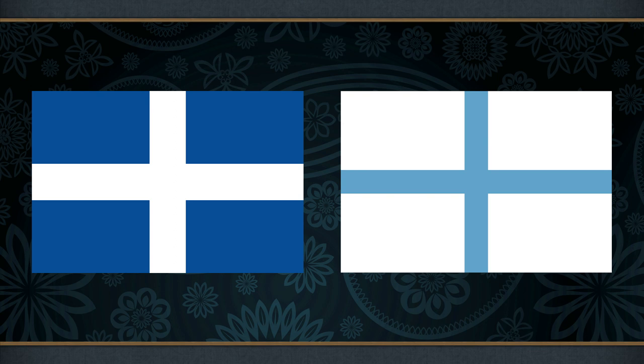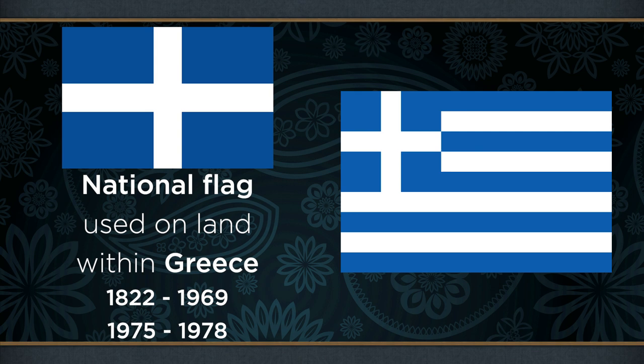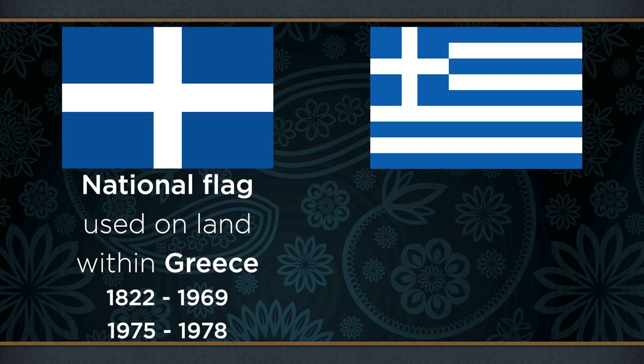Another peculiarity of this flag is that it had two distinct versions. The first was the land flag seen in EU4, to be used on land within Greece itself. The second was exclusively used abroad and as a civil ensign at sea, and it was this flag that was adopted as the sole national flag of Greece in 1978.